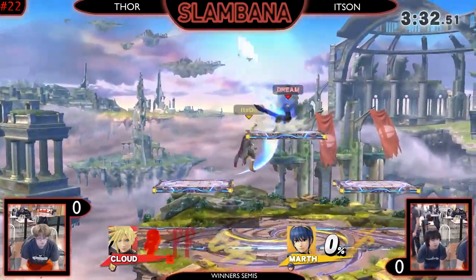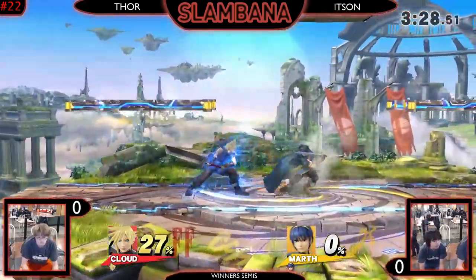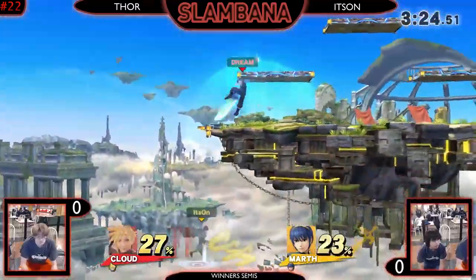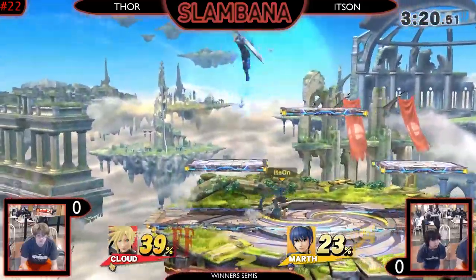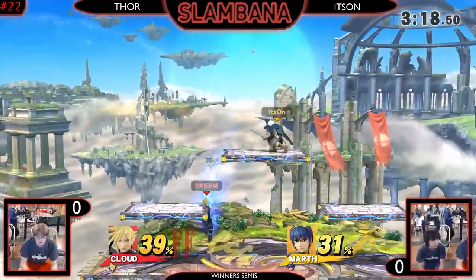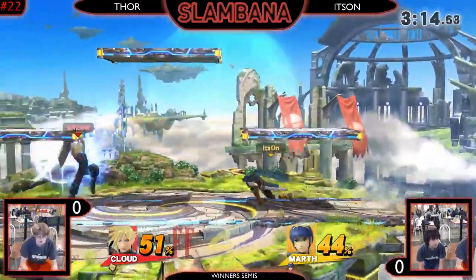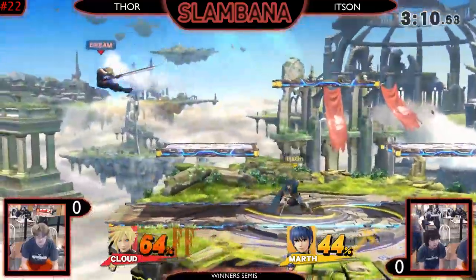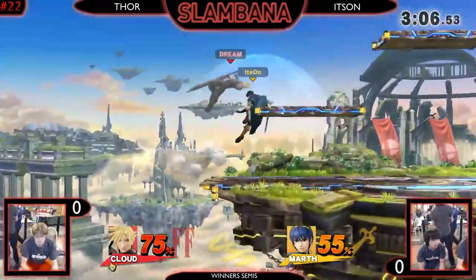Thor looking to get his limit back - very important, not just for getting this stock off, which he can honestly do without, but for the remainder of the match. He's got another stock to go through if he gets past this one. Looking for damage - if he can get some kind of juicy tipper or kill, that's just insult to injury. Gets dash attacked, loses his edge. Honestly, Thor's in the advantage right now - he didn't lose that much damage and he's got a limit coming into this next engagement.